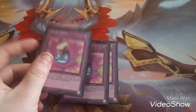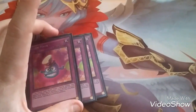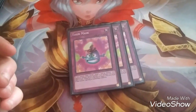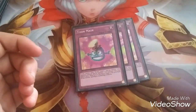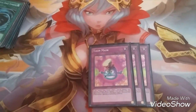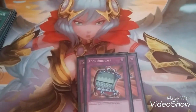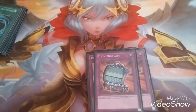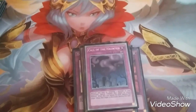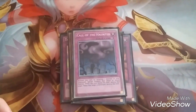Next are my Traps. I have three Toon Masks — they're actually very good. When my opponent special summons a monster, if I control Toon World, I can target one face-up monster my opponent controls and special summon one Toon Monster from my hand or deck whose level or rank matches. I run two Toon Briefcases — when my opponent summons a monster while I control a Toon Monster, I can shuffle it back into the deck. Then I run one Bottomless Trap Hole and one Call of the Haunted. That's been my Toon Deck update. I'll see you guys next time with another gameplay video, game review, or deck profile. See you guys later, bye-bye.